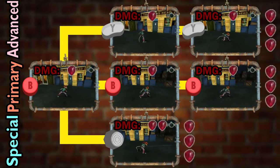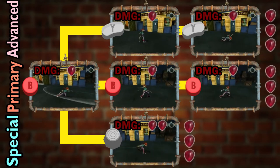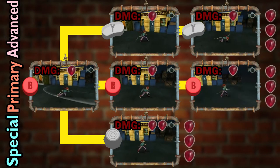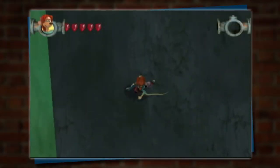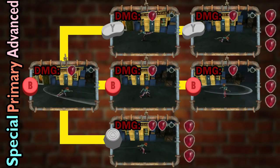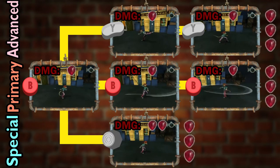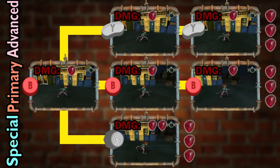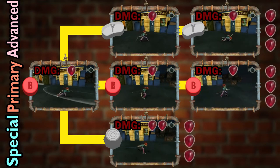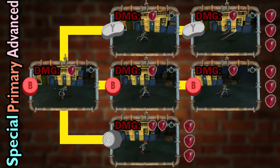Rita has the same combo tree, except the advanced combo starts with the B button, since Y is used for something else for her. Unlike Roddy's spin move that deals 3 HP alone, Rita's spin move only deals 2 HP and lacks a forward hitbox for some reason. Despite that, it does not have the massive lag like Roddy's, making it her most efficient way of dealing damage — though the lack of a forward hitbox makes it difficult to perform consistently. Her best alternative is her primary attack combo, which is superior to her advanced combo in both range and speed.